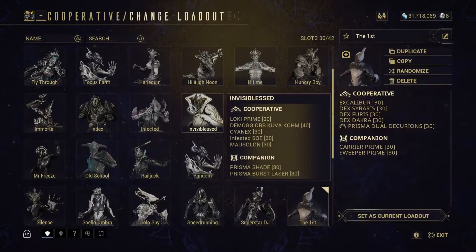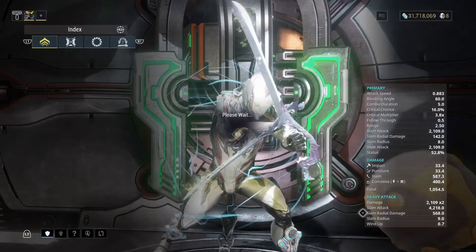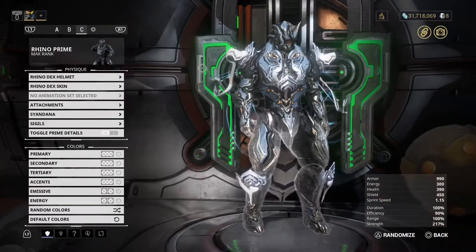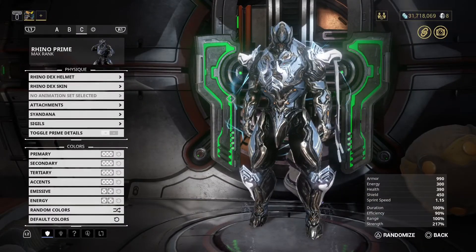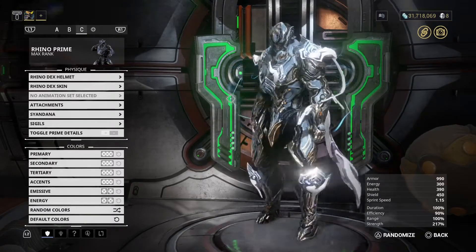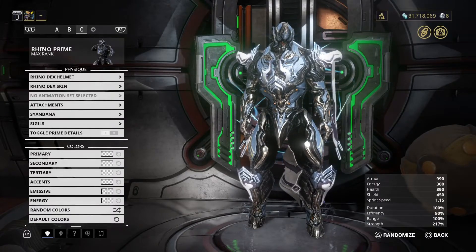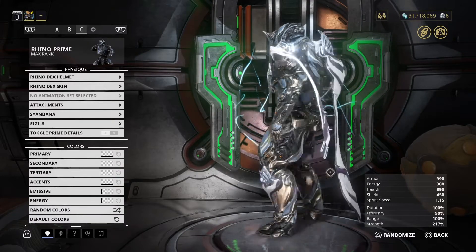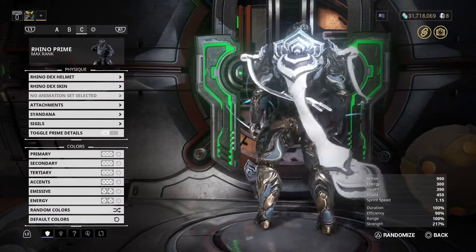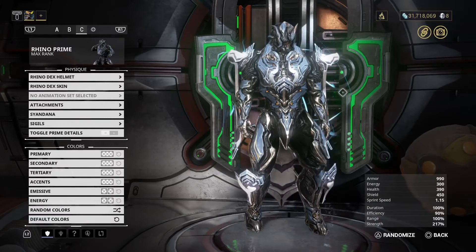And if we go to Rhino — because I do believe Rhino Prime also got a Dex skin in the last set of DEX alerts — it looks awesome, but its color scheme is a bit different from the original DEX setup. And you get the DEX armor: the Dex shoulder guards, Dex knee plates, and the Dex Nukali Sigil/Danna, and the Dex chest guard. Still, all in all, looks solid.